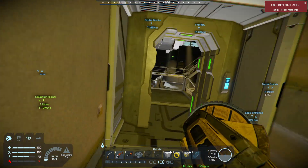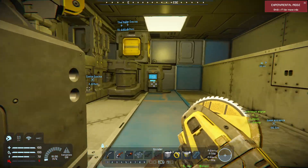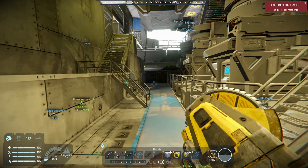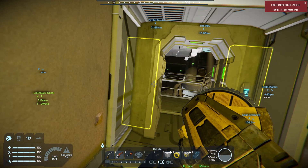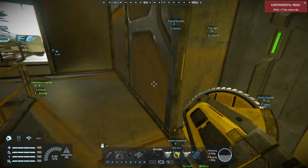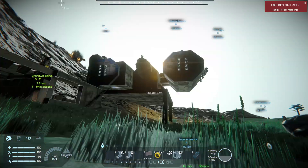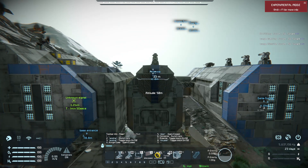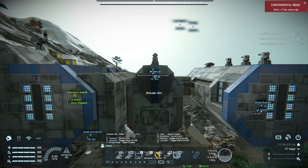Let's get some more fuel real quick, get our power all the way up. It's time for takeoff — here we go. Landing pads unlocked. Thrusters — all on, all on.